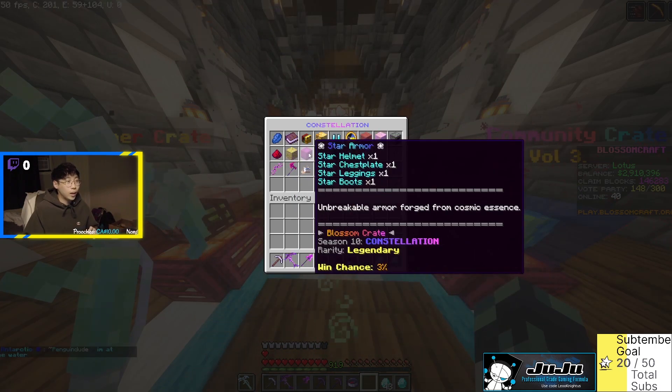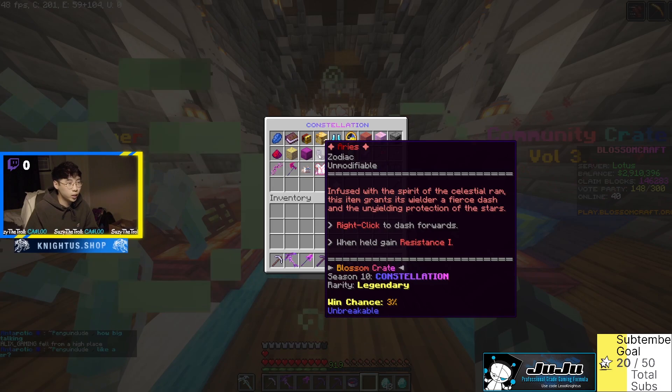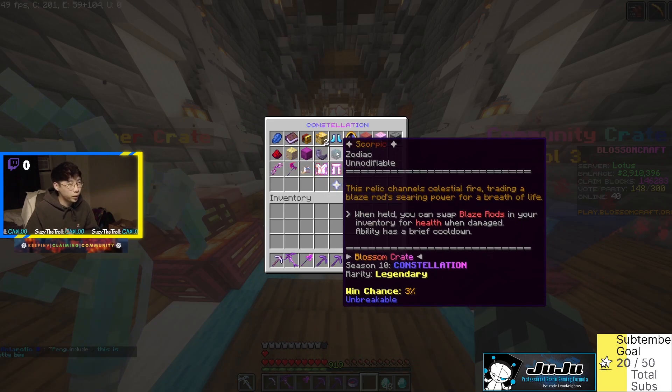Next we have the Star Armor — each crate usually has these armor pieces that are pretty much unbreakable and you can put any enchantments on them. This one's a star version, three percent chance. Moving forward we have the Aries — zodiac infused with the spirit of the celestial ram. This item grants its wielder a fierce dash and the unyielding protection of the stars. Right click to dash forward, and when held gain Resistance 1. Three percent chance.